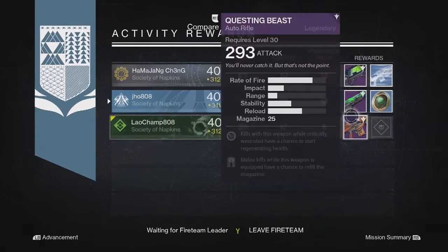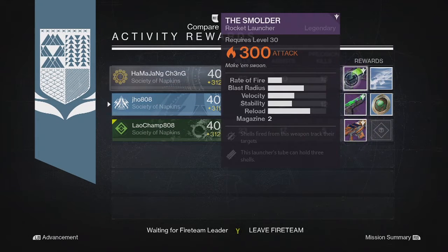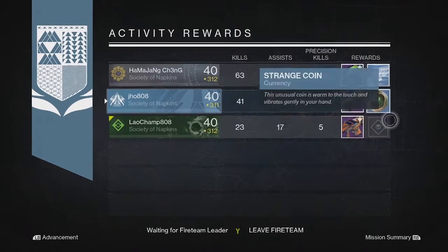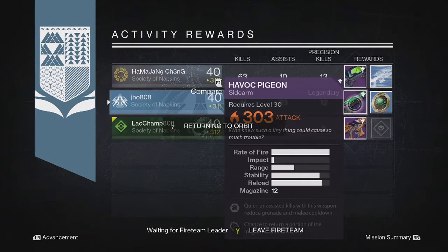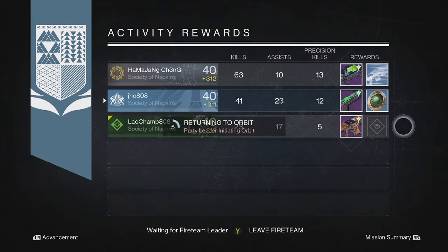Kind of unlucky as a team — we got just Legendaries across the board. The Strange Coins might have been the best reward out of the three of us across all three Nightfall Strikes. Looking for some better stuff going into next week, as well as from the exotic engrams I've acquired over the course of doing all these activities.